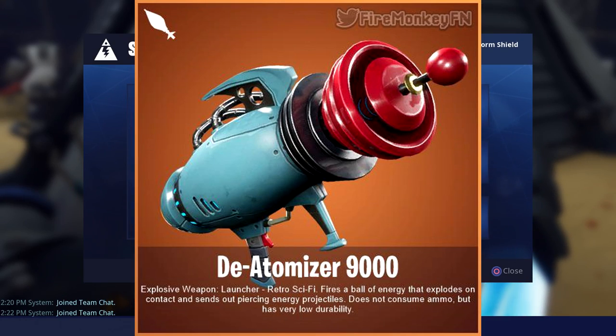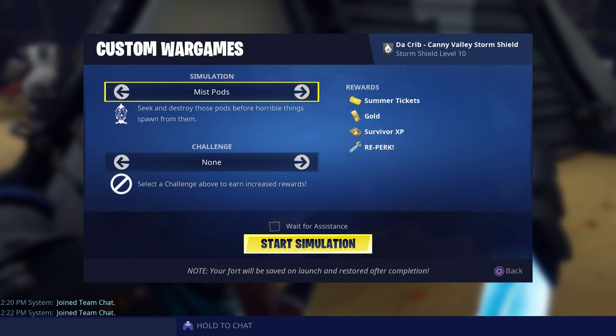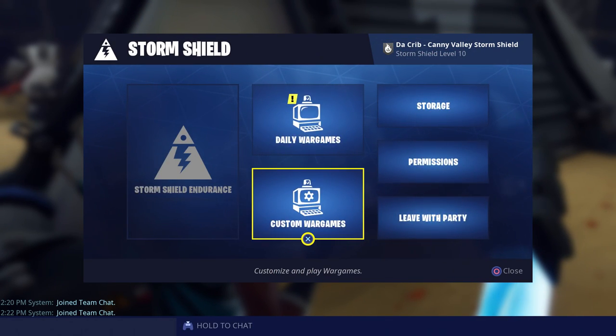This is what the new Deatomizer 9000 looks like, and according to the roadmap we should be getting this new sci-fi launcher during the week of July 9th. Again, I believe it's either going to be available in the event or weekly store. So those are all of the new weapons you can expect to see over the next few weeks.